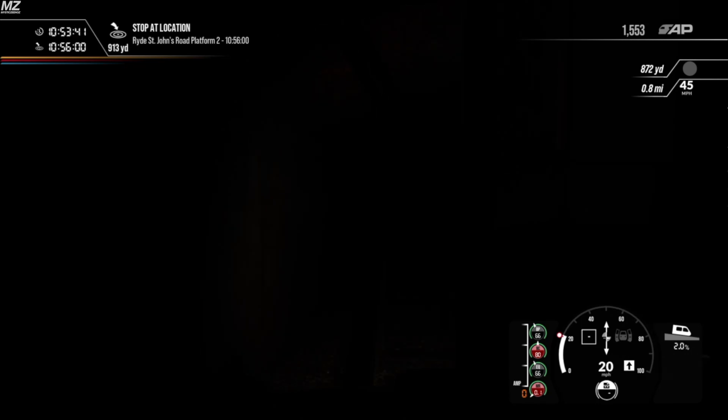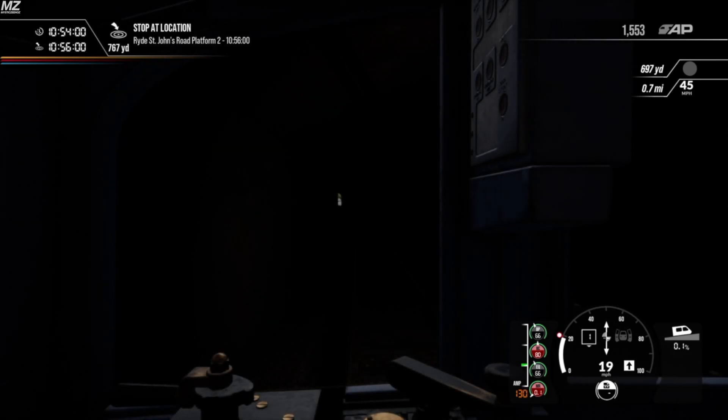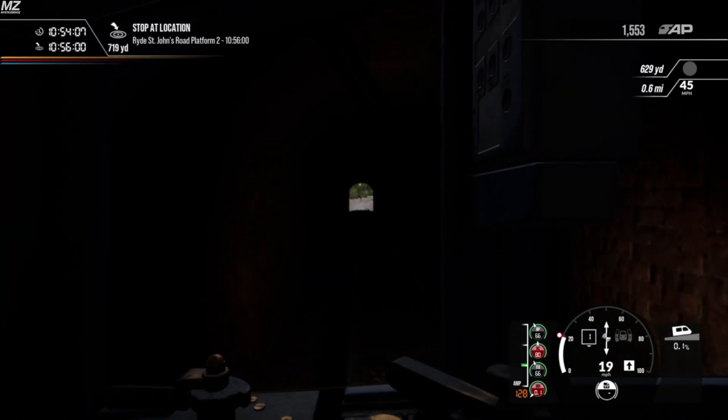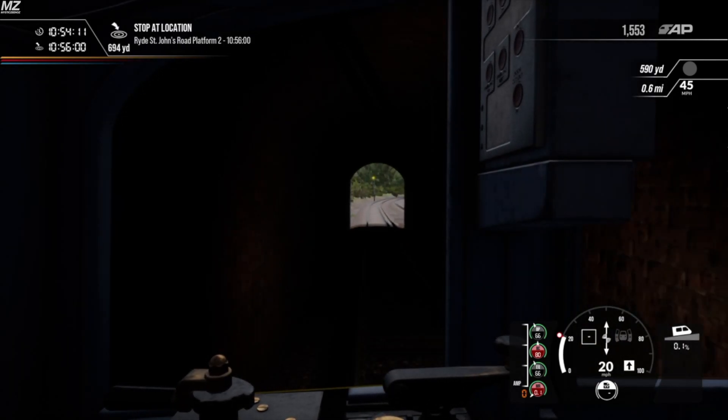We're going through the tunnel heading to Ryde St John's Road — let's lower our speed a little. This is one of the few routes in the game where the track noise was done really well. Not just how it sounds, but just being able to hear it at all. You don't hear this on a lot of other routes that should have it — like LIRR, Caledonian, Circle Line and so on. They really nailed the constant sound of track noise on this route.